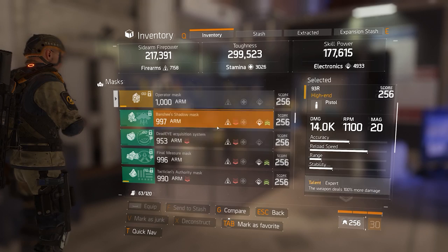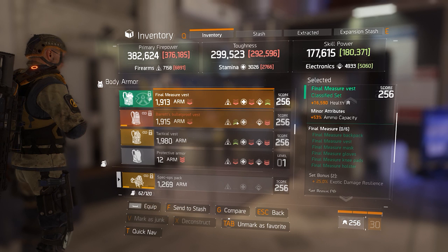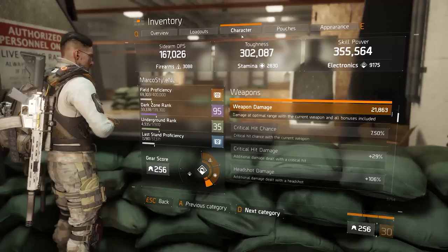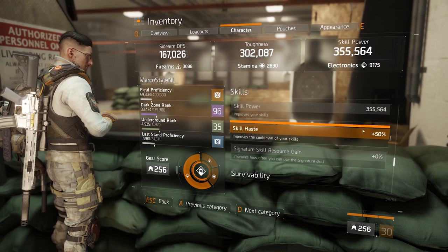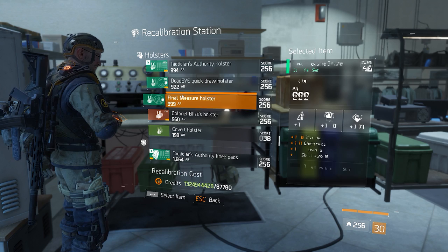That would be my complete stat roll balance pass for patch 1.8. Am I saying this is going to be perfect? Probably not — some stats will still be picked more often than others. But at least we will not be stuck with any dead stats or any must-haves, making the RNG a lot better. I believe that with these changes everything will have some use in some niche builds but also in more common builds, and they're all of relative strength to each other.